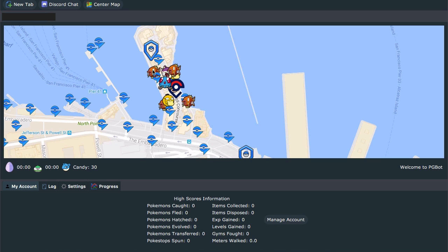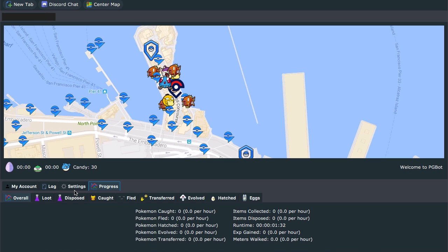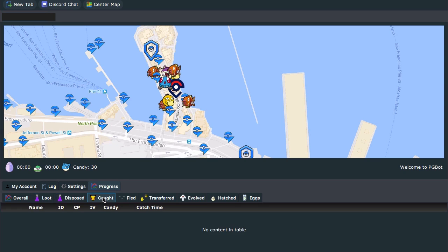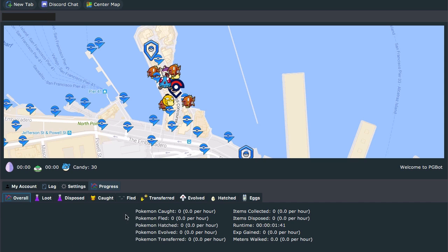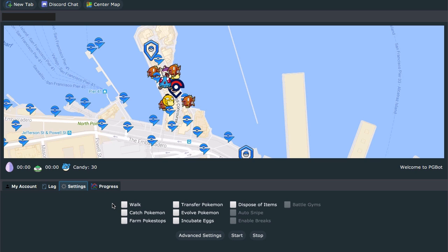You've got Pokemon all around you — a ton of them all over the place. We have our Lucky Egg Timer, our Incense Timer, and our candies for our buddy, which right now happens to be a Lapras. Over here, this will change as you run the bot — it will show you the current action being performed. You've got progress, loot, disposed, caught, fled, transferred, revived, hatched, and eggs. All of these things are great and really visual.